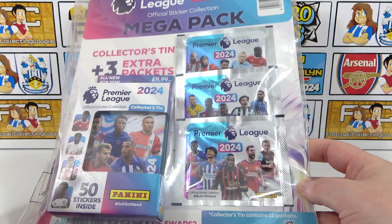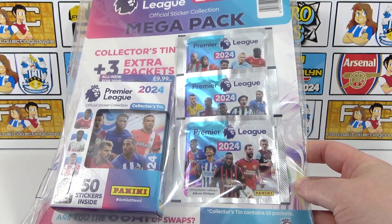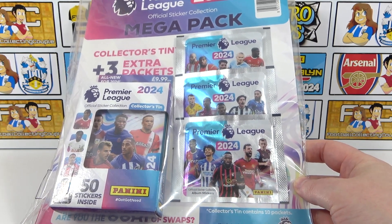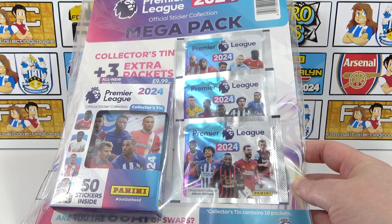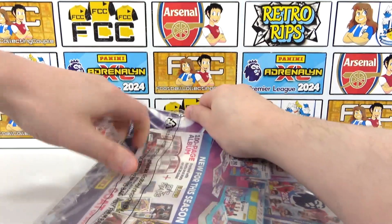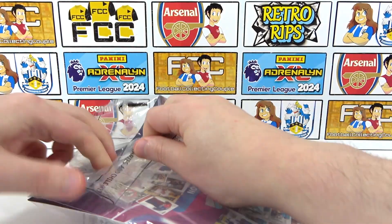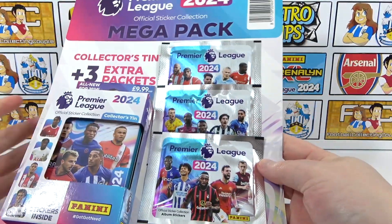We always do love a Mega Pack. From here we'll be looking to try and get closer to completing our collection, especially trying to find that Burnley Elite, as it is the last Elite that we need. We have all the other 19. The Burnley one is the last remaining one. If you do want to see more football cards and sticker openings, don't forget to subscribe to the channel and leave a like on this video.